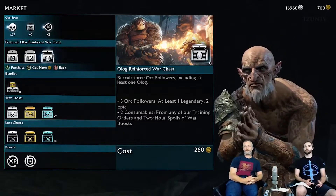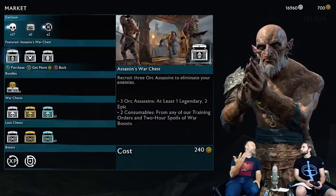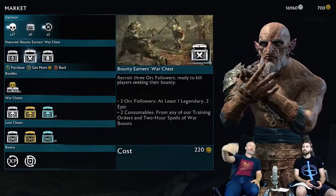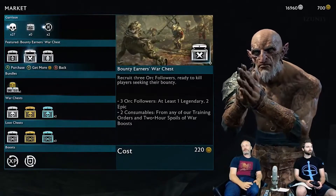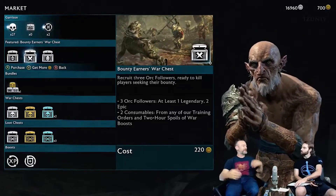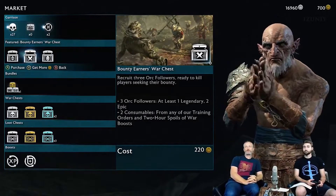What about these particular featured chests up here? The featured chests are really fun - basically if there's something particular you want, like you're trying to build a particular sort of army or theme things, we'll periodically release different themed chests. So bounty hunters looking to kill players, sometimes themed to be enemies - it's gonna be ologs, it's gonna be assassins, it's gonna be fire weapons. If you're really trying to customize your army, these guys can be particularly cool.